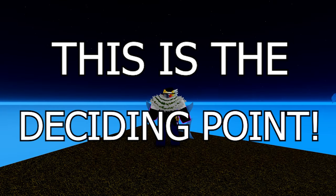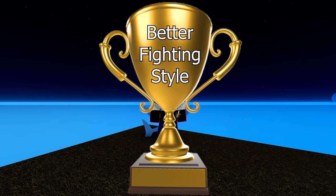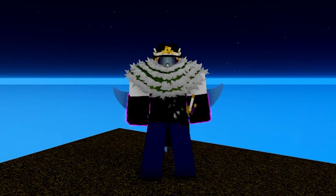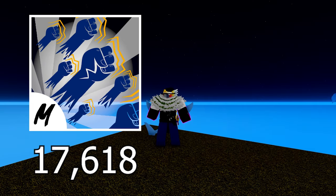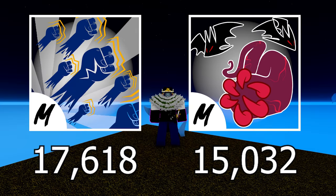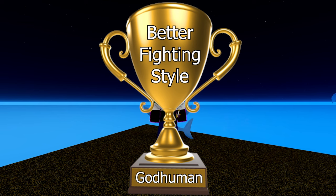Total Damage. This is the deciding point. So far it is 4 to 4, and total damage will put one of the two across the line to be named the better fighting style. I will be counting maximum possible damage for each move. With max damage, God Human has a total of 17,618 damage, and Sanguine Art has a total of 15,032 damage, giving God Human another point. God Human is officially the better fighting style.